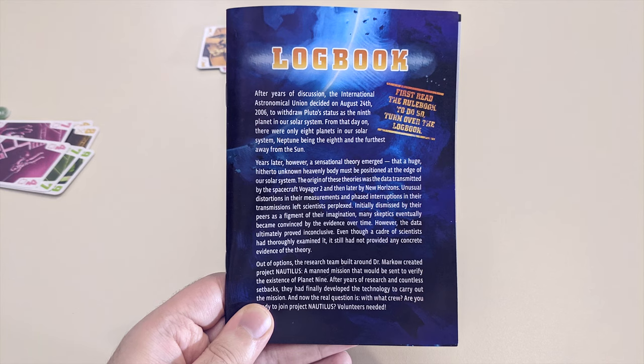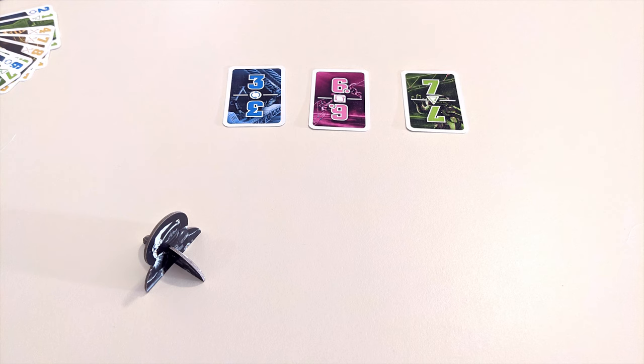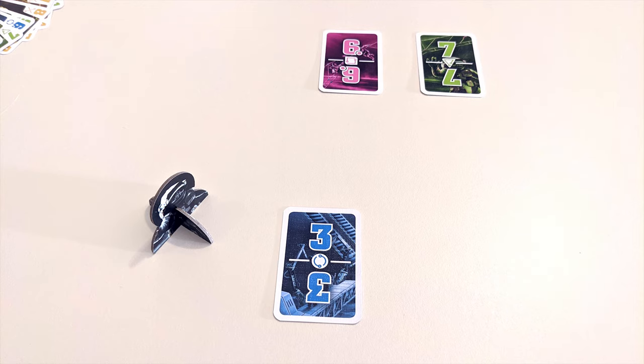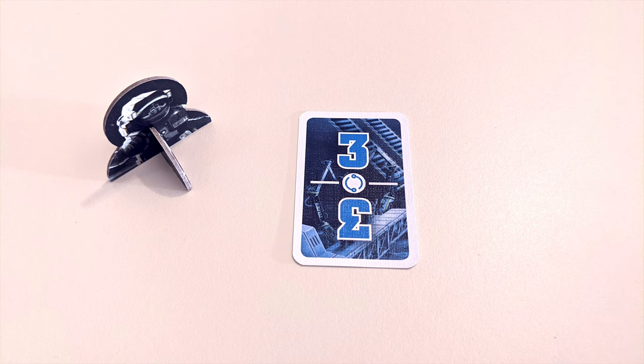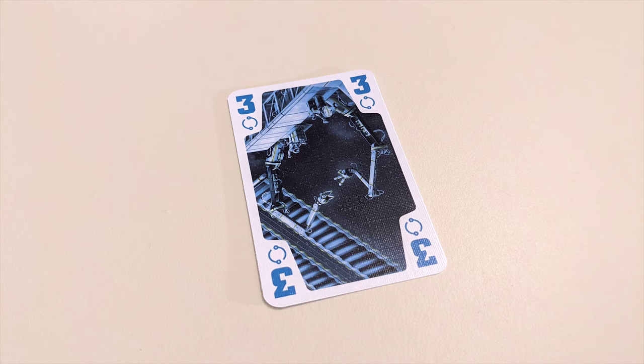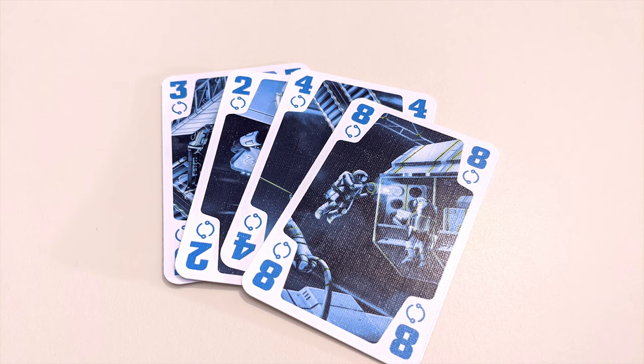So far it sounds pretty simple, but there's more. Depending on which mission you're attempting, there may be one or more task cards in play which players will be attempting to fulfill. The commander chooses one task card to take in front of them, then the other players do the same in turn order, taking one card at a time until there are none remaining. Your task card tells you which trick you need to win in order for the mission to be successful. For example, if you have the blue 3 task, that means you must win the trick wherein the blue 3 card is played.